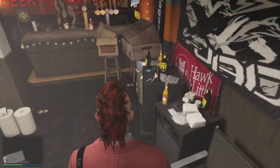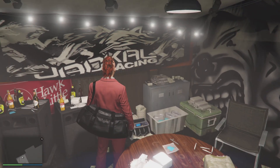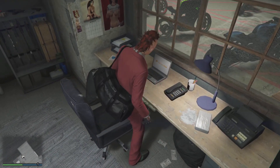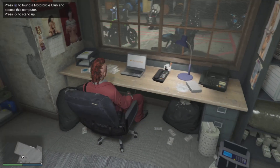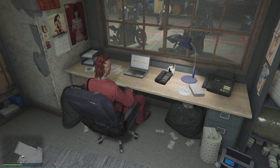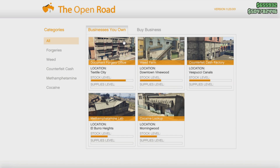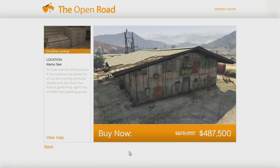Once you have your clubhouse customized the way you like it, go to your office and check out the Open Road server. This is where you'll buy your MC businesses and monitor your inventory. I'm going to talk about the best locations, which ones you want to buy, and the ones that will make you the most money in what particular order.